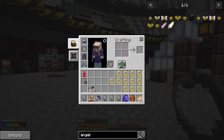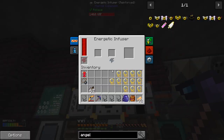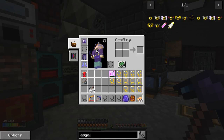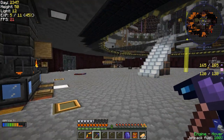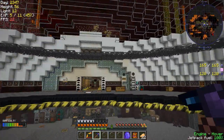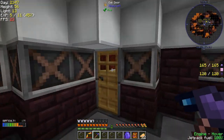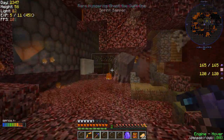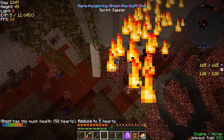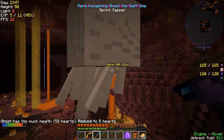I do need my jetpack on for this stage though - wait, my jetpack's there, my hardened jetpack. Somebody nicely put it into the box for me. I think I left it in the energy filler and somebody kindly put it into the box so I wouldn't lose it - very good, thank you whoever that was. Let's go and get some ghasts. There's a rare hungering ghast - the swift one. I've got to beat him up a little bit first, reduce him from 58 hearts to five hearts.